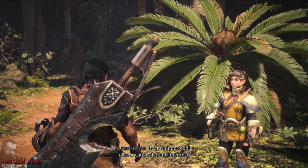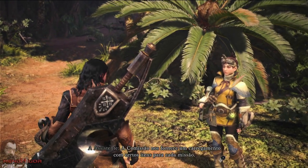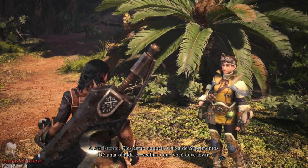Rule number two: use the supply box. The commission supplies us with a loadout of certain items for each quest. They're in the supply box over there. Have a look and decide what you should take along.